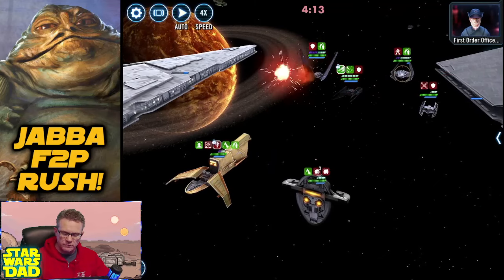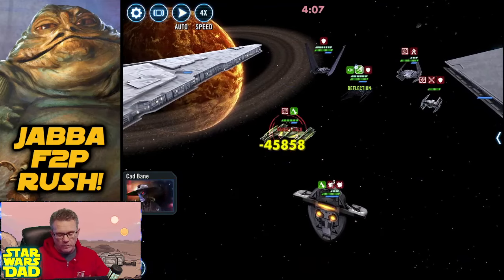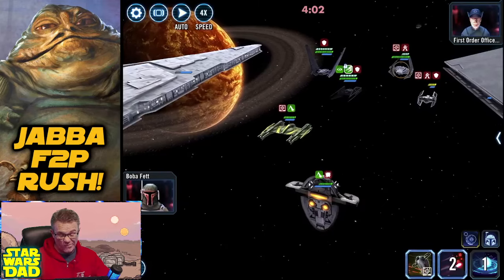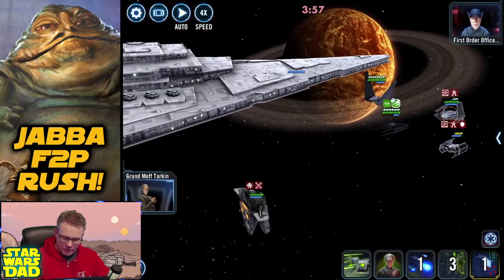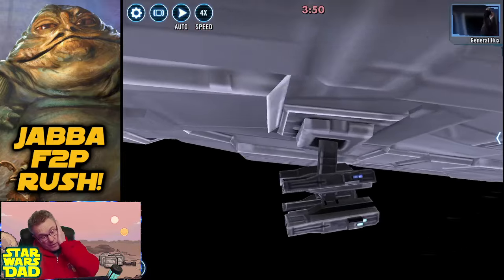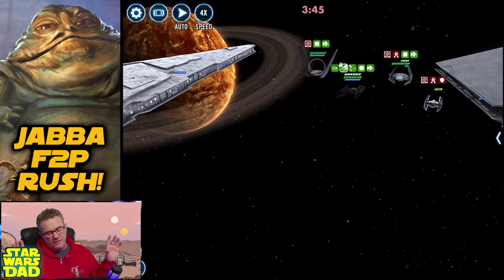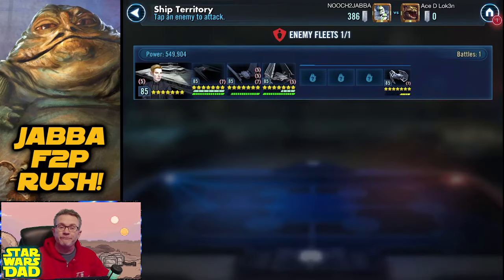And here we go. If I get my Seismic Charge off I might have a chance here — offense up, Seismic Charge. Ability block. Round one — I think it's going to win. Round one complete.